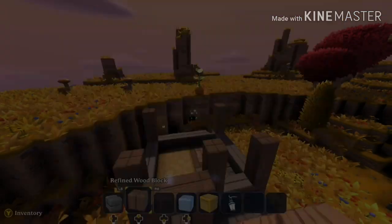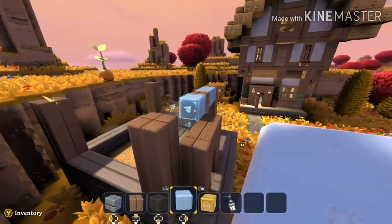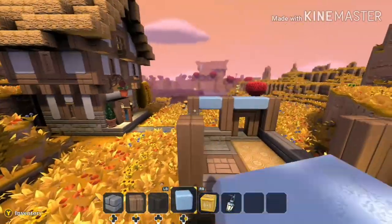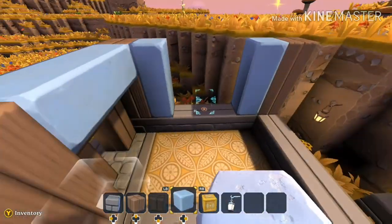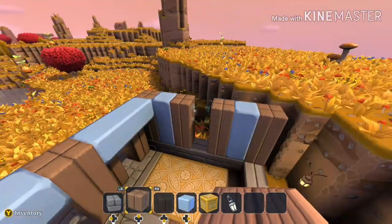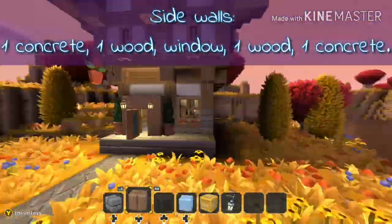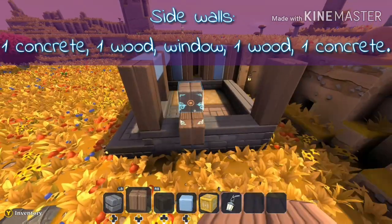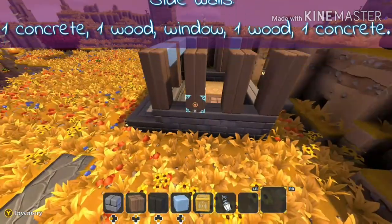Get your choice color concrete block. I wanted light blue because I thought it looked nice. And kind of fill out the main walls. I'm going to go ahead and apologize, I have to keep going back and looking at my previous house because I kind of have a memory of a goldfish sometimes, especially when it's building related. Basically the left and right walls there are pretty much the same. It's one concrete, one wood, window, one wood, one concrete.